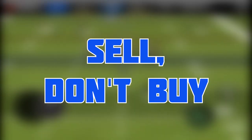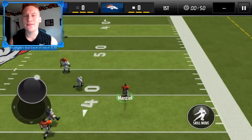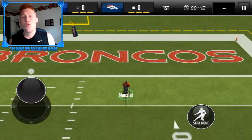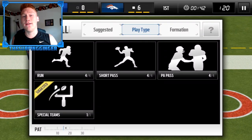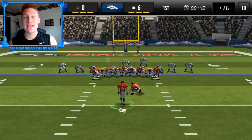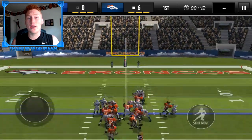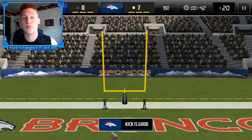Tip number one is sell, don't buy. Basically when you open a pro pack and you get a nice elite pull, don't put that on your team. Put off making your team good at the start of the season because there are so many coins to be made. You pull an elite right now on NBA Live Mobile — base elites are still going for 40 to 50k. An elite pull out of a 7500 coin pro pack going for 40k is honestly the biggest profit you're going to make all season out of a pro pack. So don't even think about putting them on your team.